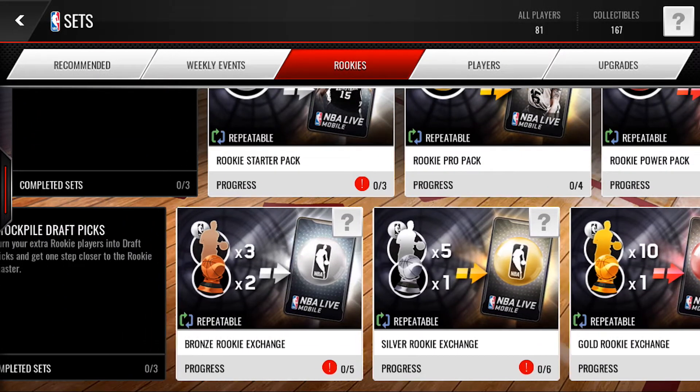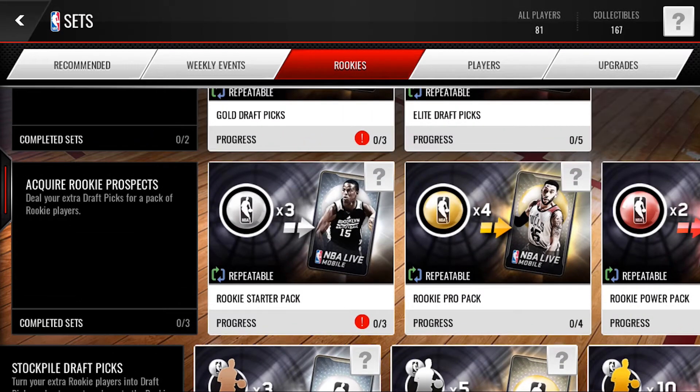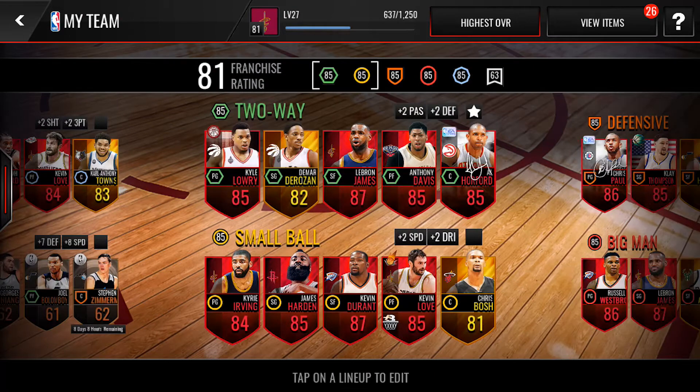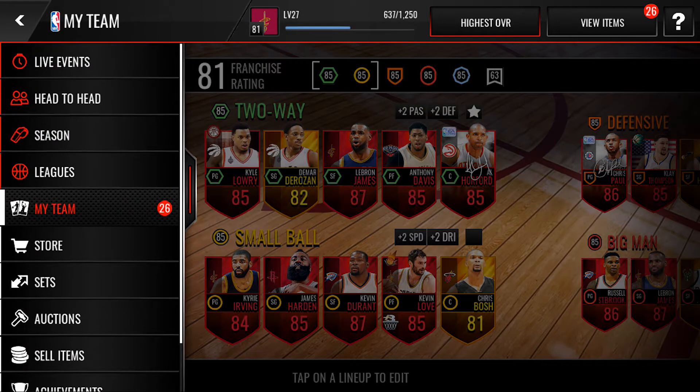They also added an alley-oop feature. You just drag over from your drive button to your pass button and it'll throw an alley-oop to the players going to the basket — they'll have a little basketball icon on top of their head.